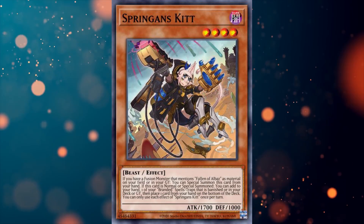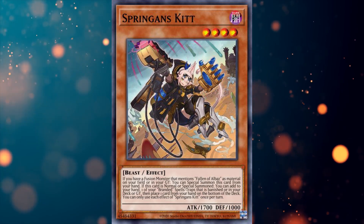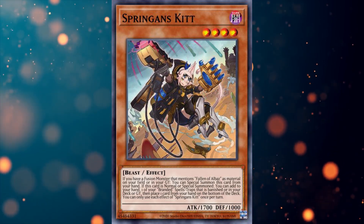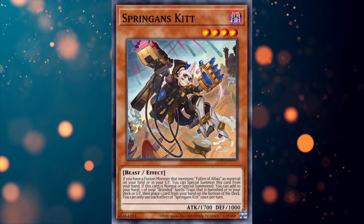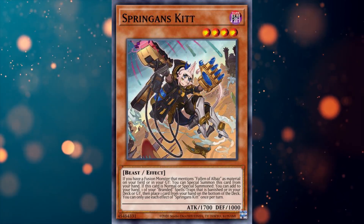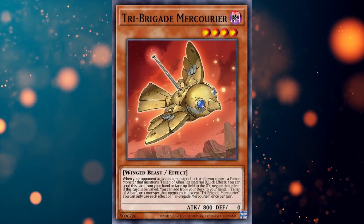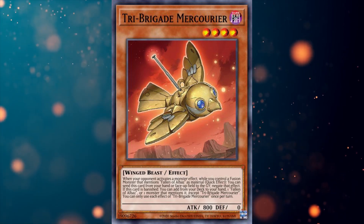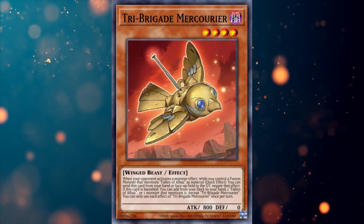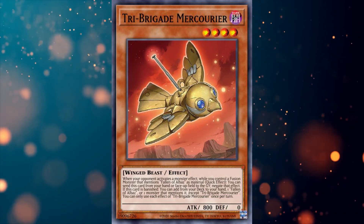I play three copies of Spriggan Kit, a Pomand's Alba literally. Upon summoning, you can add one of your branded spells or traps that is banished, or in your deck or graveyard, to your hand. Then place one card from your hand to the bottom of the deck. The bonus of returning a branded spell or trap card from the graveyard or banished zone to your hand is incredible. Up next is one copy of Tribridade Mercoria. I'm not playing this card for the obvious hand trap effect. I'm purely playing Mercoria as a searcher and deck thinner. When we get to the spell cards, I will provide some more context.